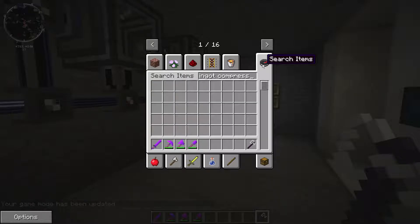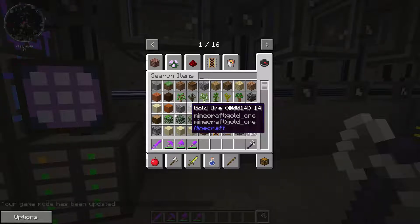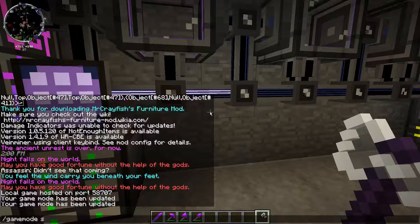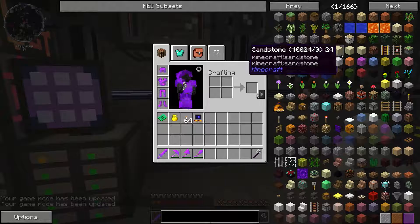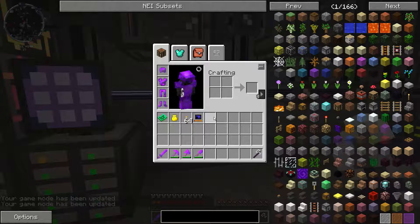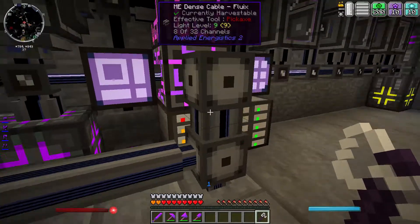I know we need the NASA workbench so let's get that going. We need an ingot compressor to start off with. Telemetry — don't know what that means. Launch controller, terraformer.